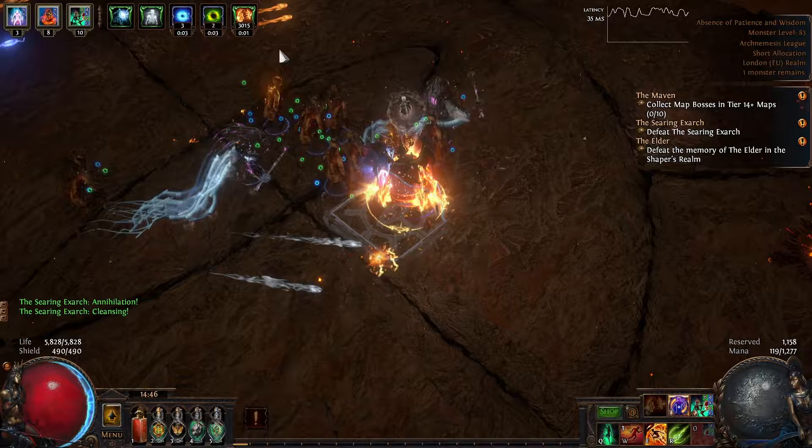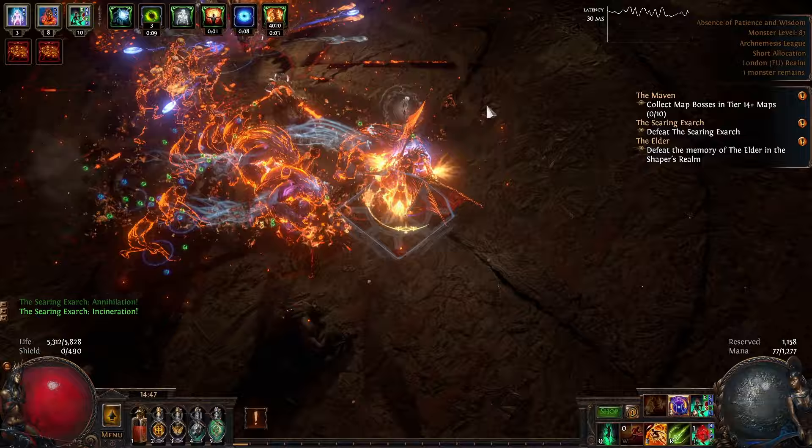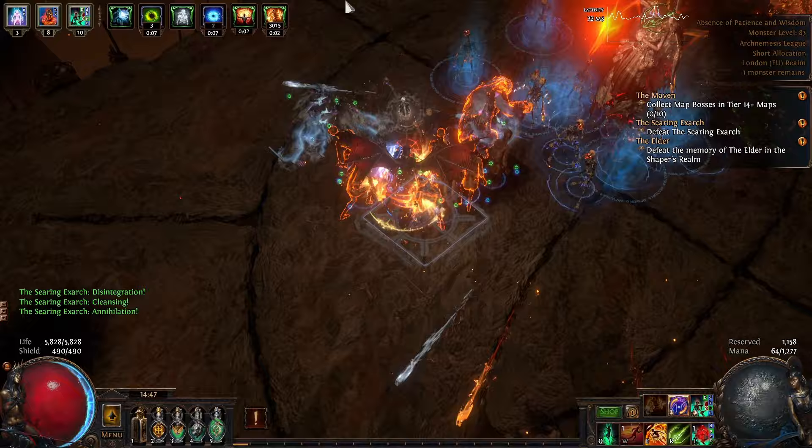Once he drops below 75% health, he'll start adding an extra phrase to his line-up, which is Incineration. In this one, fire lines will start to spread around the floor heading outwards. You need to move to the edge of the arena as quickly as possible — this does an awful lot of damage and will one-shot most players, even with max fire resistance. As soon as the explosion occurs, you can head straight back in towards him.